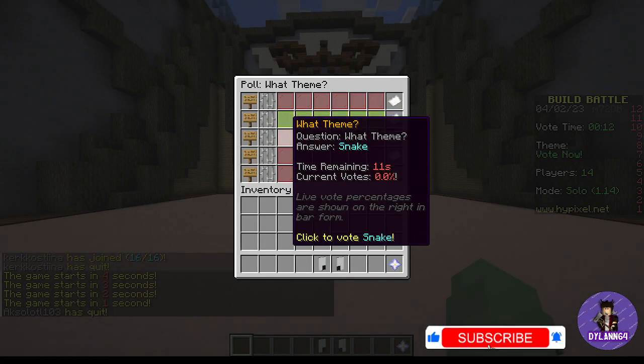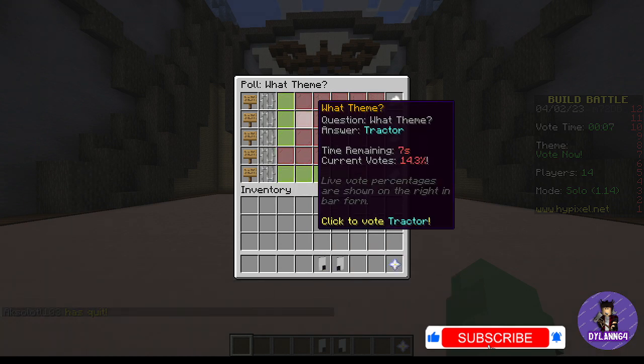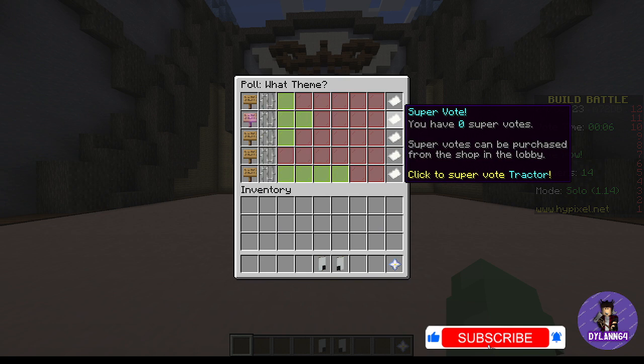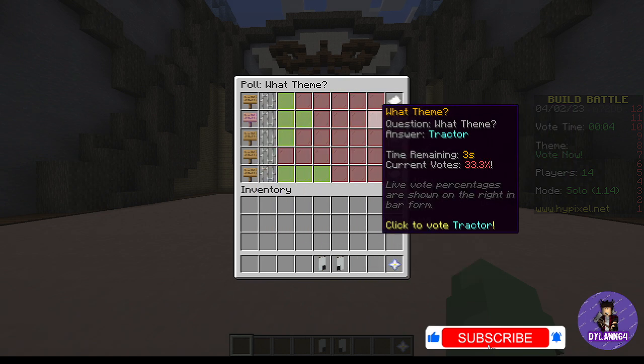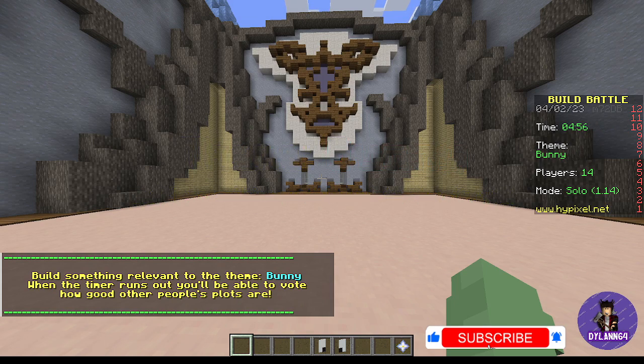My options are llama, trucker, snake, spy, or bunny. I'm voting trucker just because I want to see a lot of work. About nobody... how do I build a bunny? Concrete.